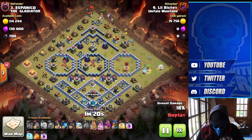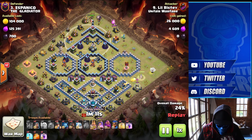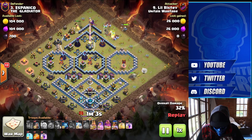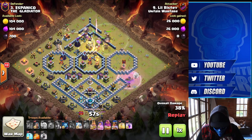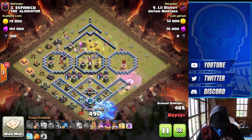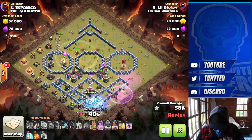King works down from 12 o'clock along with the Baby Dragon, just trying to set a funnel. He wants the hybrid to end up working down this part of the base and then obviously swoop back and clear up the other side. Queen's still working down nicely. Hybrid goes in from one o'clock along with the Royal Champion and the Grand Warden, all going down around the Eagle Artillery, working into that middle Inferno compartment. He's gone for an early Grand Warden ability just to keep everything going, and everything's looking pretty good.